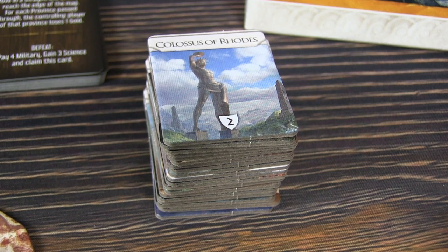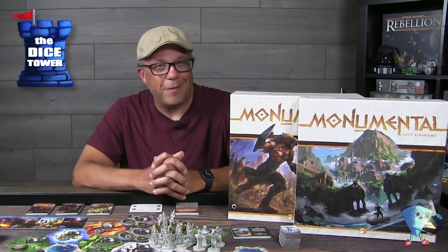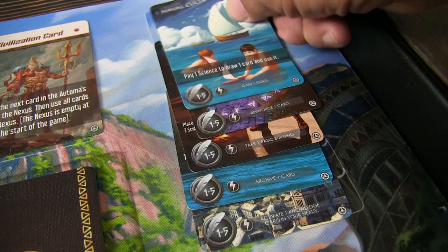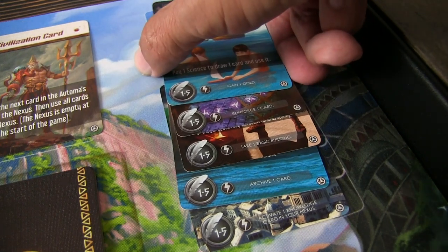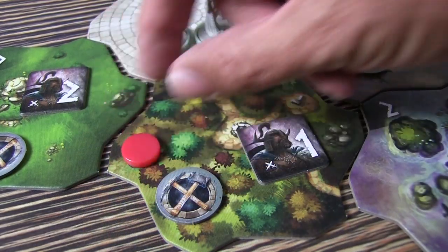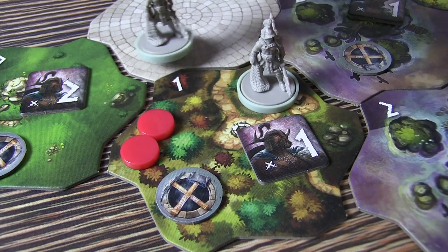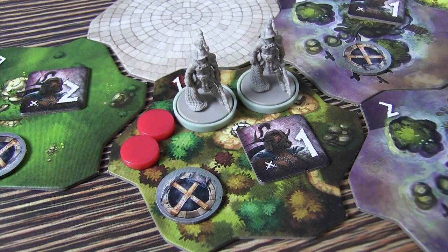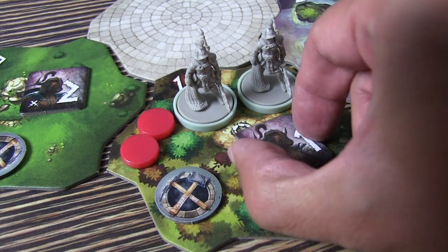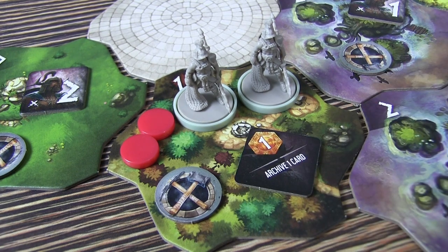You can complete a wonder after acquiring one, though you still have to pay additional resources to complete it — it is one of the seven wonders, after all. You can develop a cultural policy within your civilization, and you can also conquer a province and move your military. You need military resources to do so, and you're either taking over from one of the barbarian hordes or from one of your fellow players. Military might is definitely a thing in the game.